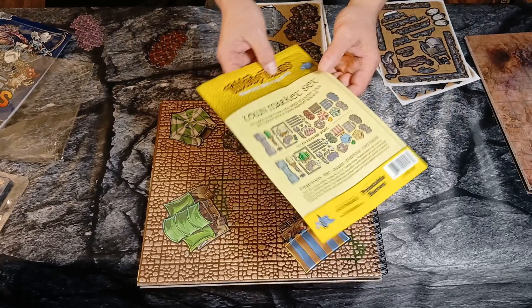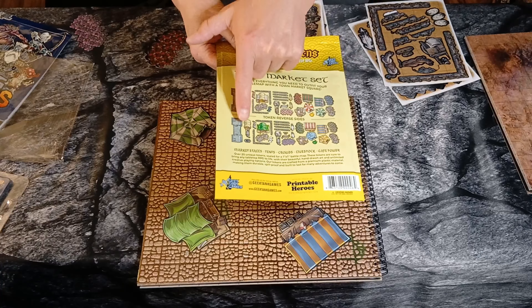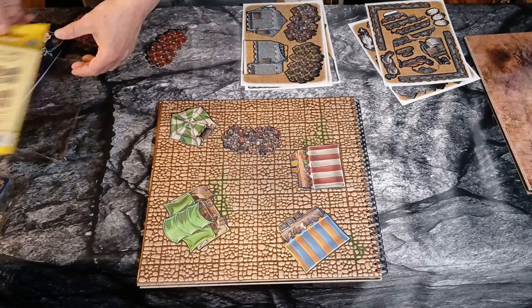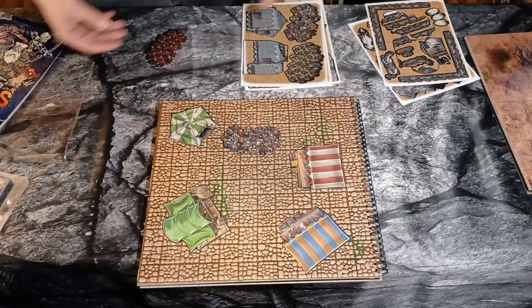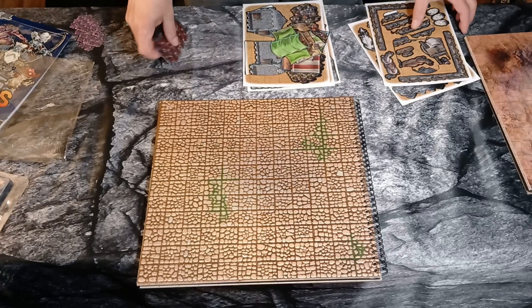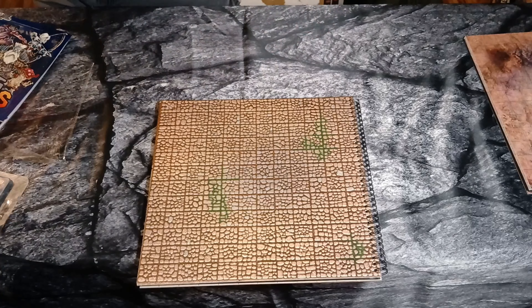As you can see on the back here, all of these have this — they show you both sides. It'll tell you how many pieces you get, and each one varies a little bit on how many pieces. So that's that one. We'll take a look at the 2D miniatures sets.